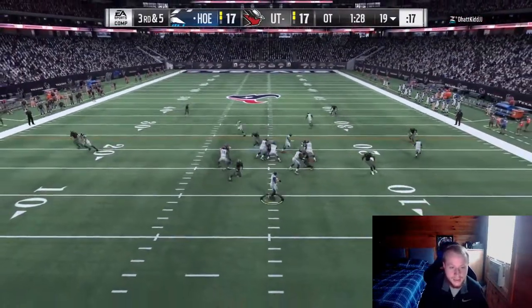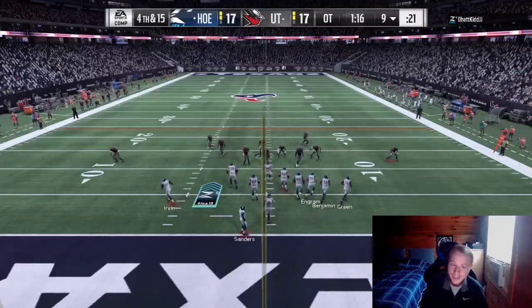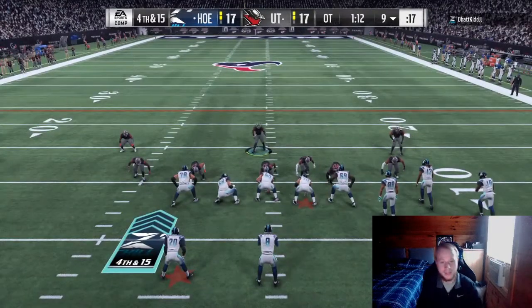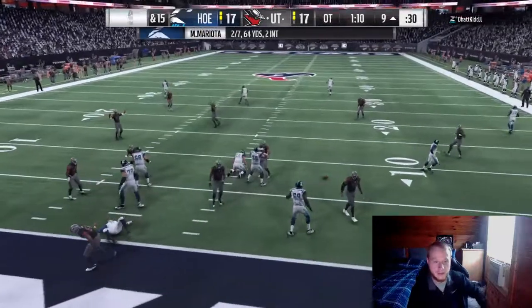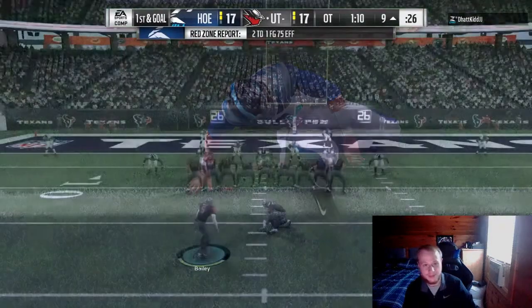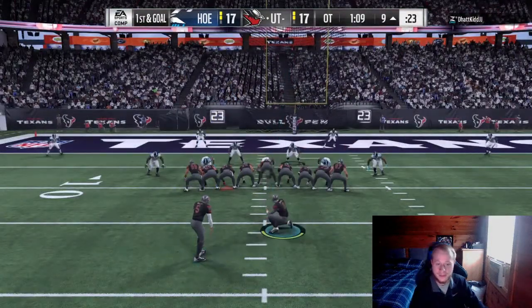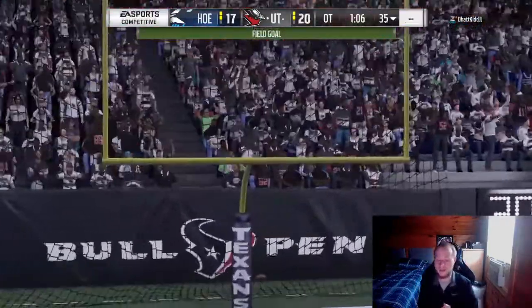As you see, the QB that everybody has in MUT right now — Marcus Mariota — taking him down. He gets greedy like me, tries to go for it, but he doesn't know how to block that blitz I'm sending. We kick the field goal. We end up kicking a field goal and winning the game. I figured I'd show this clip in here just to make the video longer so it would be longer than like five minutes.